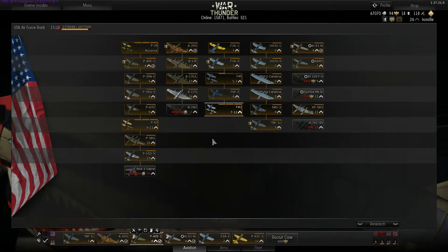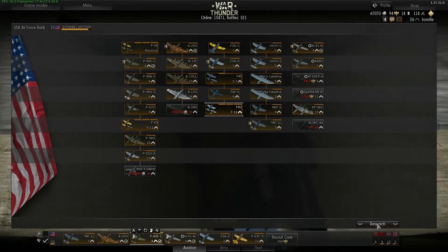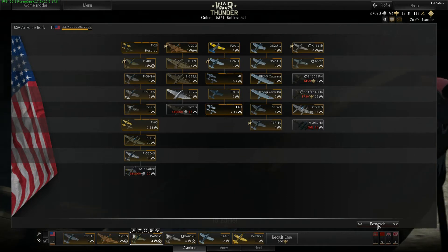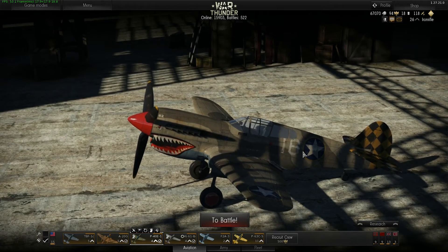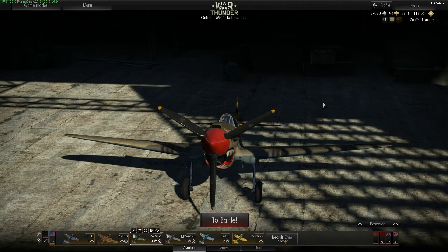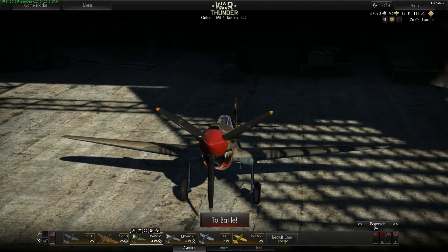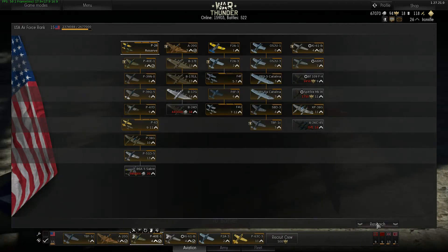Now let's talk about something almost every pilot has to face: Silver Lions — how to officially get them and acquire them as fast as possible to buy new aircraft without grinding excessively. Keep in mind that whenever you research an aircraft and order it, it will appear in your hangar.